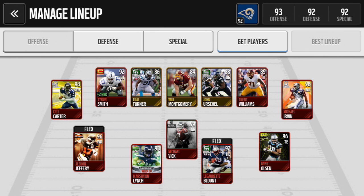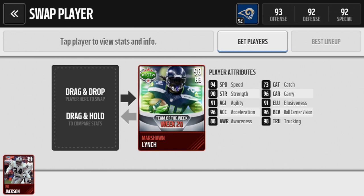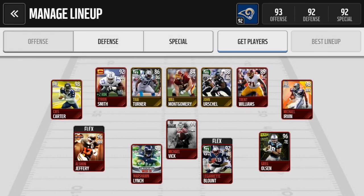My receivers are Chris Carter, Michael Irvin, and Alshon Jeffrey running the flex. Michael Vick playing quarterback, and Marshawn Lynch and LeGarrette Blount running the backs. I actually want to get that new Mobile Masters Marshawn Lynch because he has a 97 speed and is just better in general — 99 versus 98 — but it's Mobile Masters so it's got to be a really beast of a card.